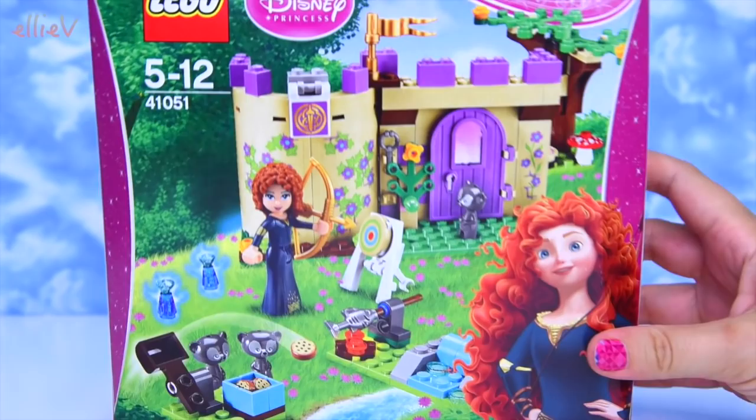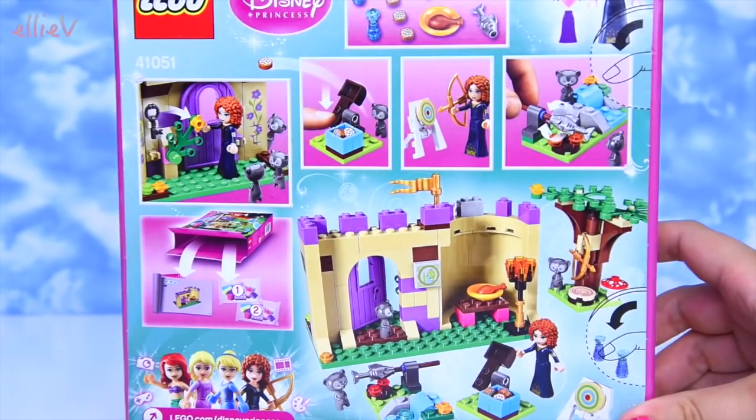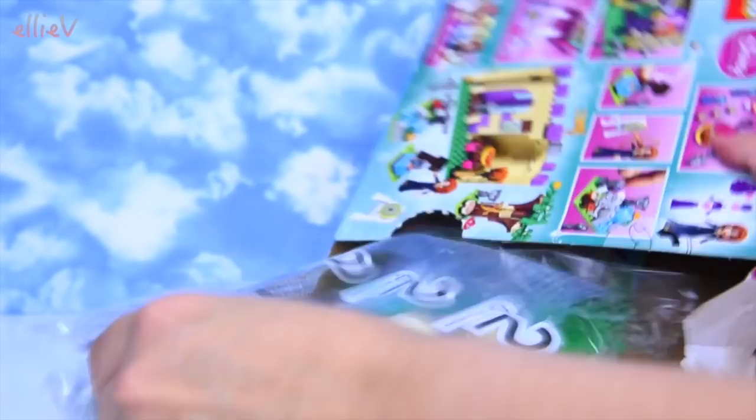Hello, welcome to LEV Toys. Today we are going to build Merida's Highland Games. So this is Disney Princess Merida from Brave and this is her Lego set. It comes with her and lots of fun things to do, lots of cute stuff.